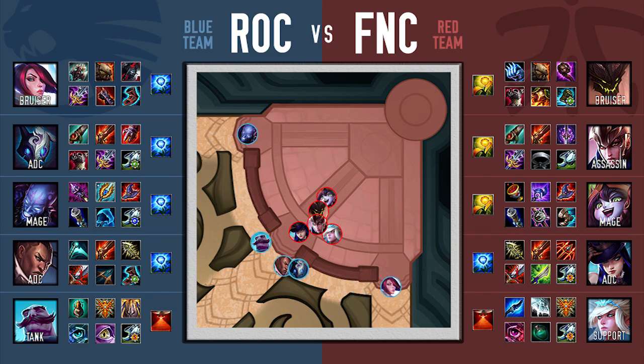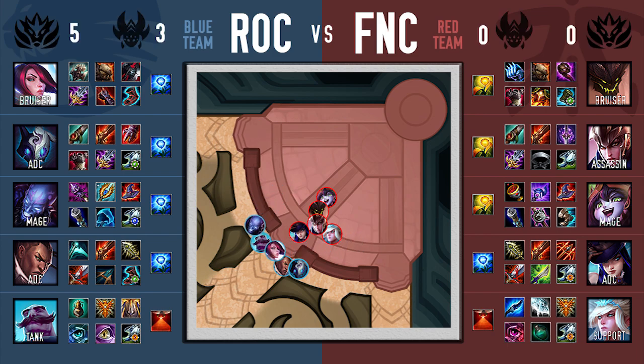Roccat's composition is built more for split pushing, map pressure, and flanks. And for most of the game it has been successful, hence the 5 dragons and 3 barons for Roccat. But in this teamfight scenario — a set 5v5 in Fnatic's base — Fnatic's composition shows the superior synergy.